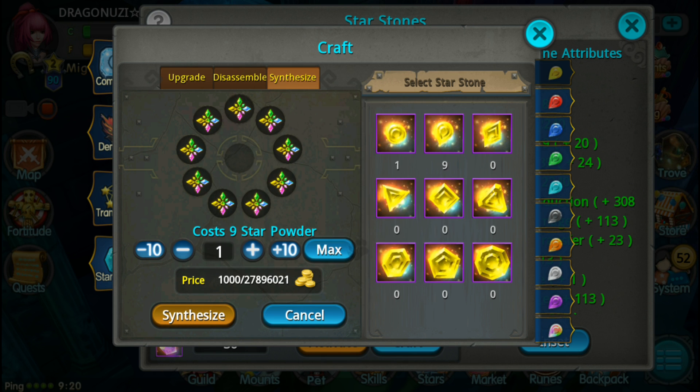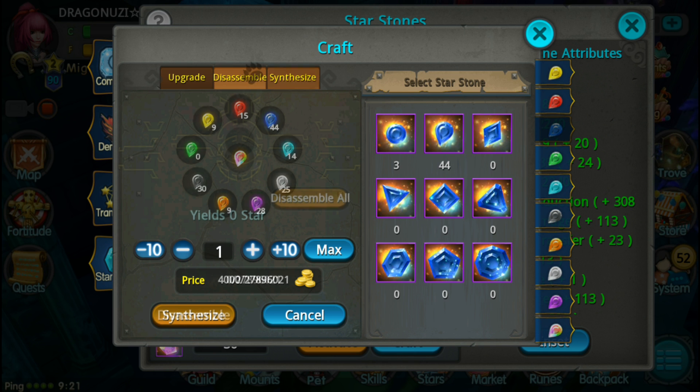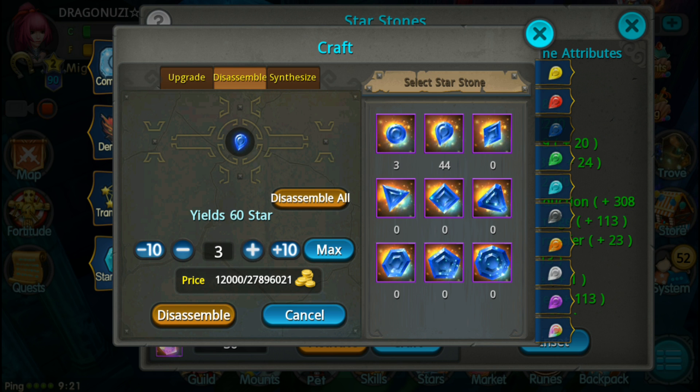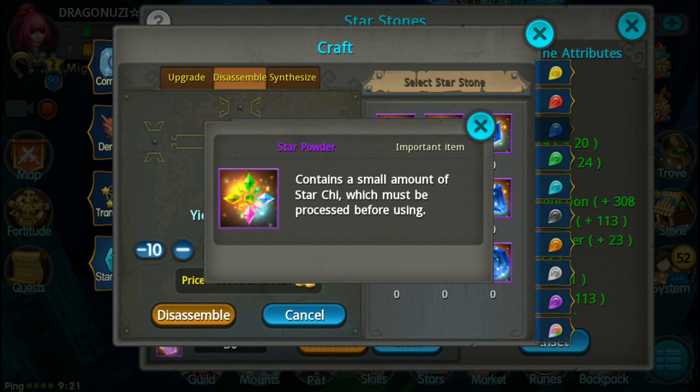I need some green ones, so let's see which one we have the most. Go back here - blue, I don't need that many blue ones, so I'm gonna disassemble some blue ones. Maybe like 10, 15 - okay, 300 star powders.